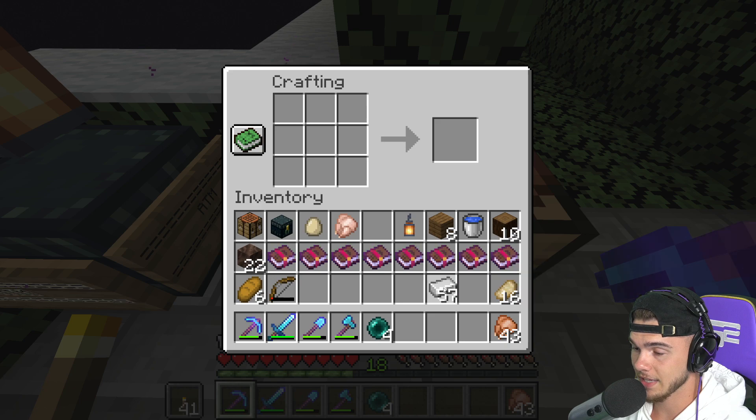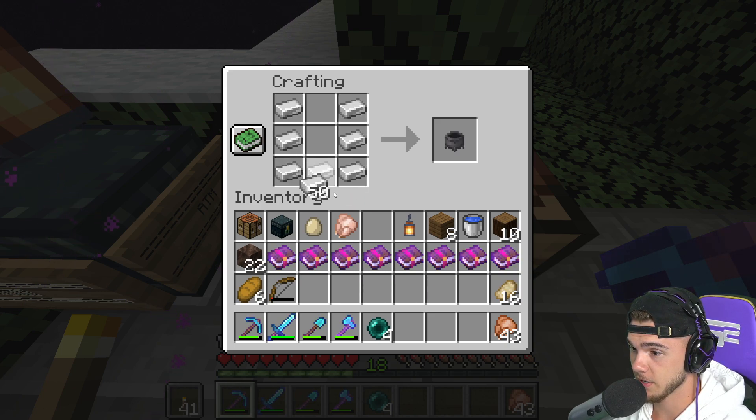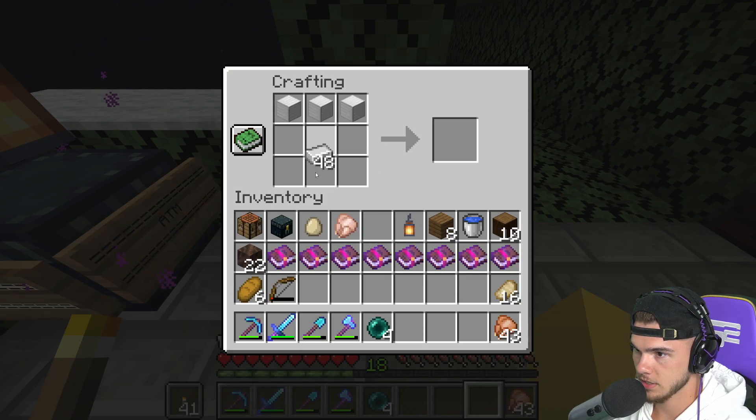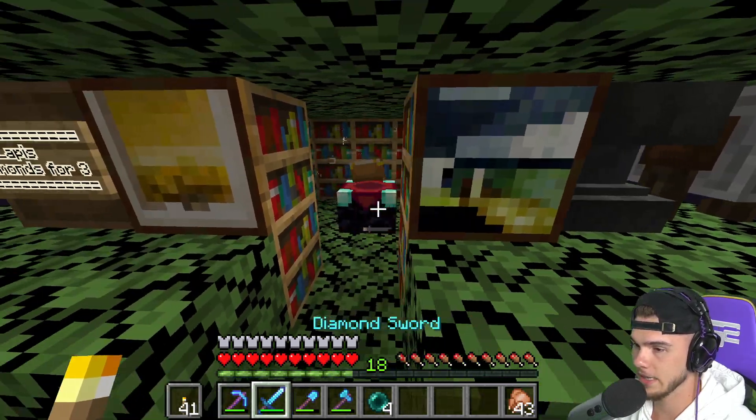Okay, we're gonna act like you guys did not hear that — I didn't talk for a couple minutes and that was the first word out, the biggest voice crack ever. Now we need to make another netherite block. How many did I make? Two — okay we need three blocks and four ingots. There's our own anvil — I'm gonna put it here for now but I'm not leaving it.